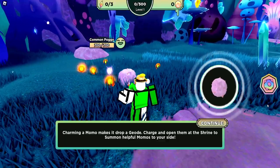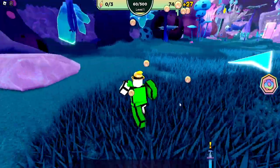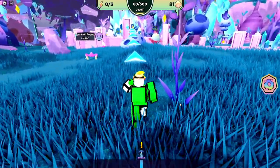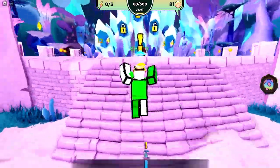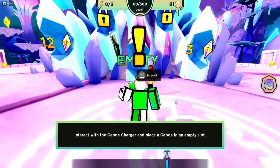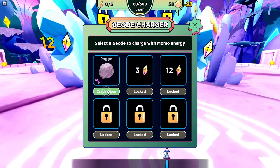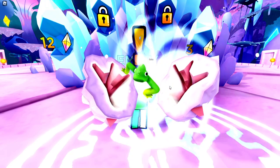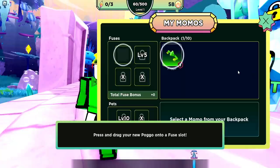Defeat the pogo and pick up the geode. Once you do that, head over to the shrine - the shrine will let you hatch the geode. Go to geode, plop it in, and you can skip the hatching with your currency. You get all of those so it's very cheap. Then you get your pogo.